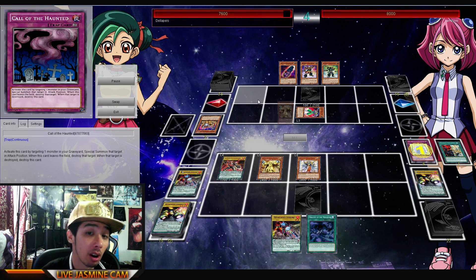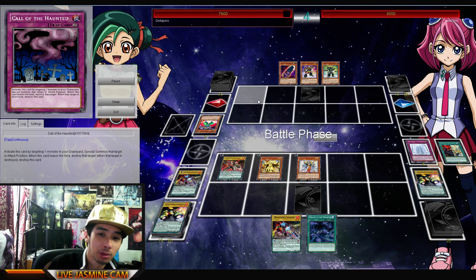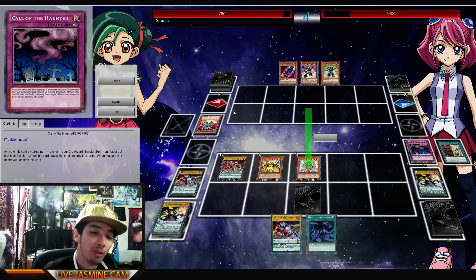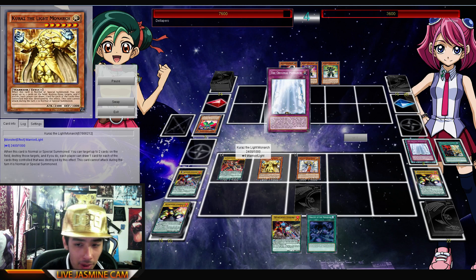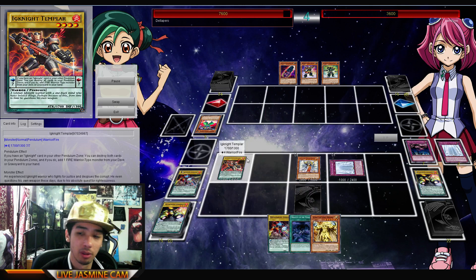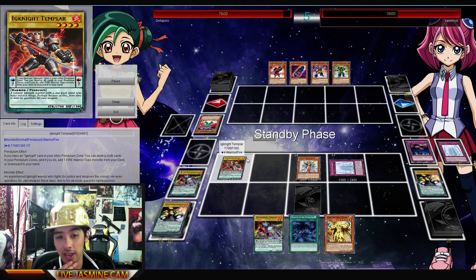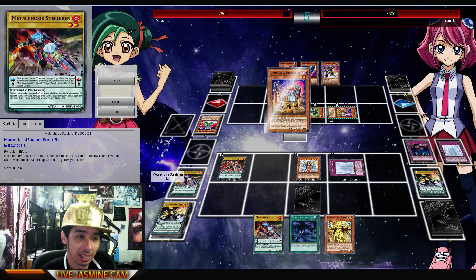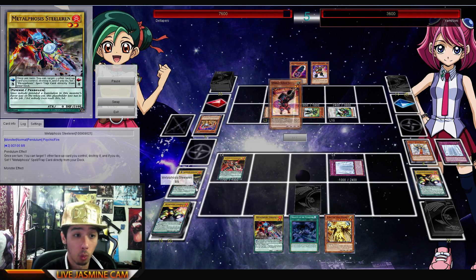The one big problem that deck has is that you're relying so hard on monster effects that if someone throws up a Skill Drain, what are you going to do — Twin Twisters? No, wait, you can't have spell and trap cards for a lot of their effects. Nonetheless, it's still just more of an example of showing you guys how strong the Metal Phosis can be. They're kind of used as a scale engine, because the scales are pretty good — a 1 and an 8.